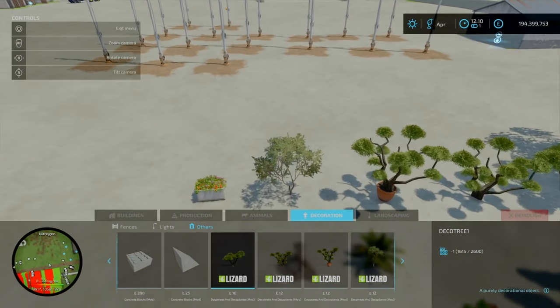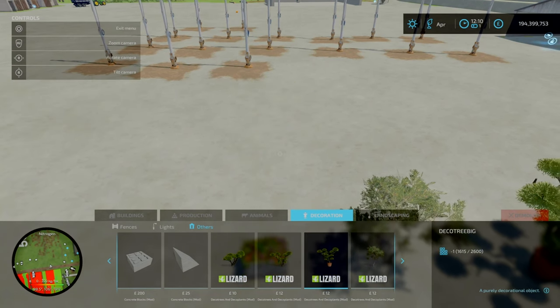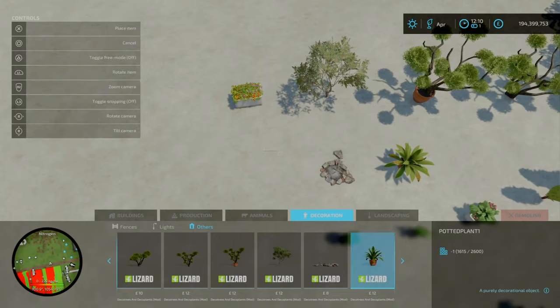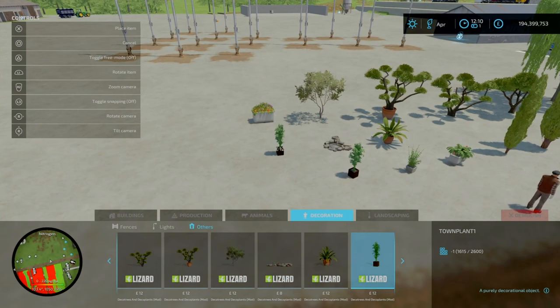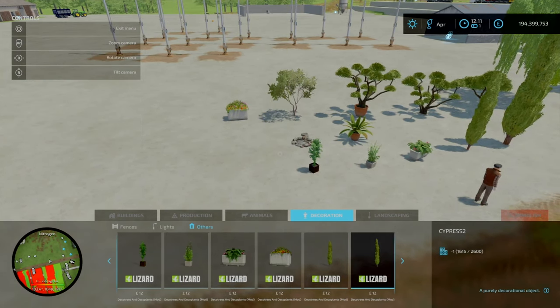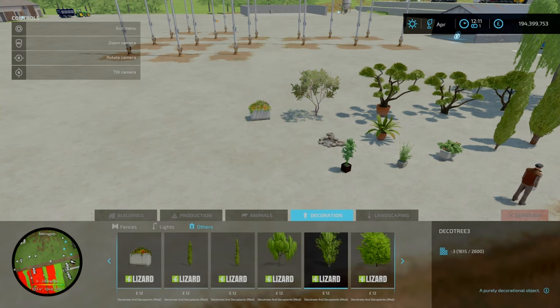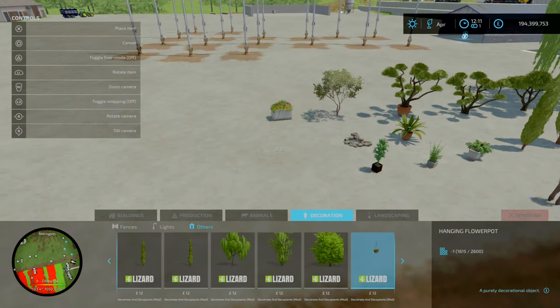You'll find these under Items and Decorations. So you've got your Deco Trees 1, 2, Deco Trees Big 1 and 2. In the potted plants you've got your olive tree, campfire, pie plant, town plant 1 and 2, street flower, flower 2, cypress 1, cypress 2, willow 1, willow 2, Deco Trees 3, Deco Trees 4, and the hanging flower.